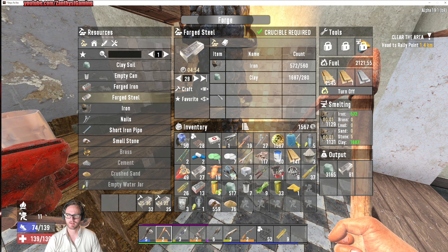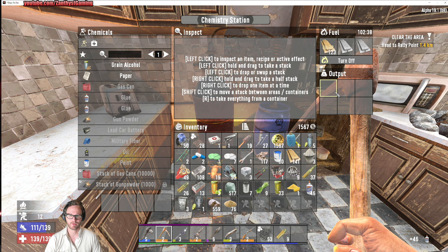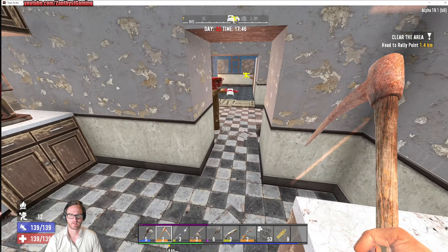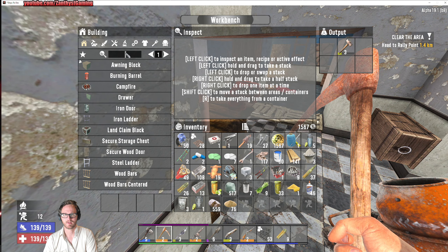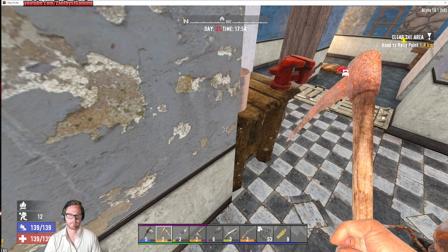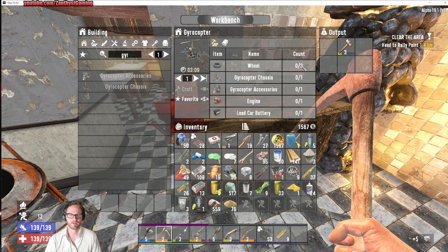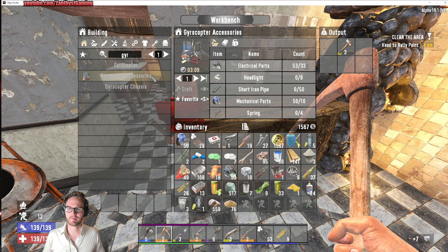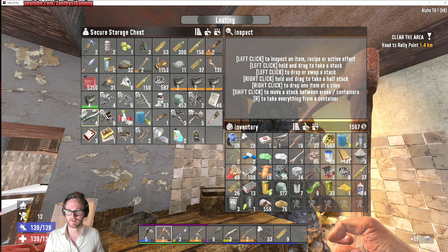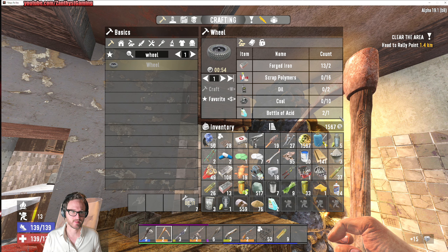Throw that stuff in, get more steel popping. We need to grab the glue and make duct tape — looks like 25 duct tapes, not too bad. We already have some, so we only need 22 more. What else do we need for a gyrocopter? We need three wheels — that might be a little bit harder to come by. I think we're one acid short, unfortunately. So we cannot make the gyrocopter today because we need more acid. Maybe we'll find it when we're out on that raiding mission.